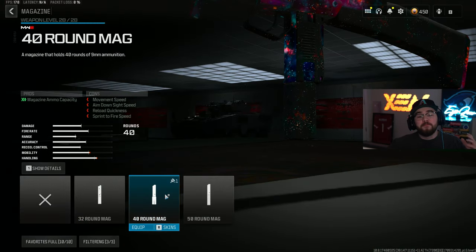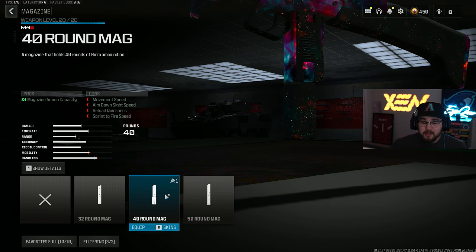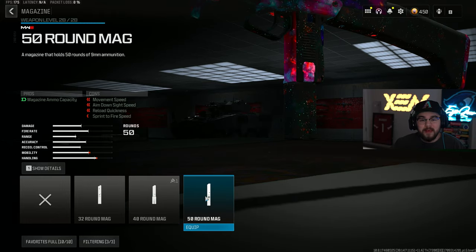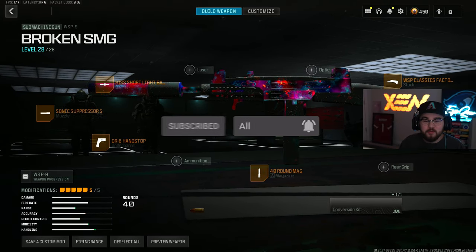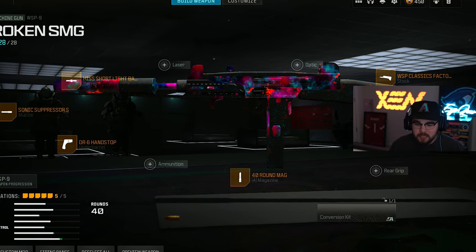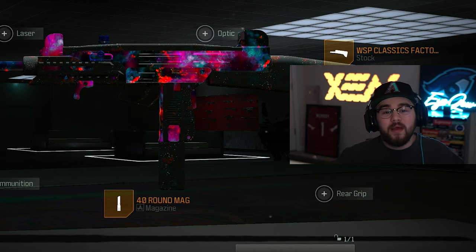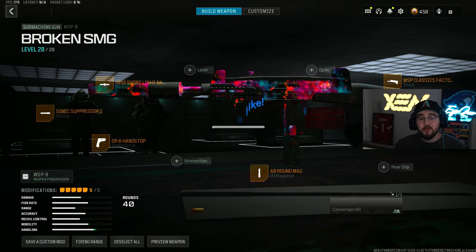For the last attachment we have the 40 Round Mag to increase mag capacity. The 40 Round Mag also holds on to a little more mobility compared to the 50 Round Mag. That's my full build for the WSP9 SMG in Warzone 3 Season 2 Reloaded — a great option for the SMG meta and in my opinion one of the best in the entire game.